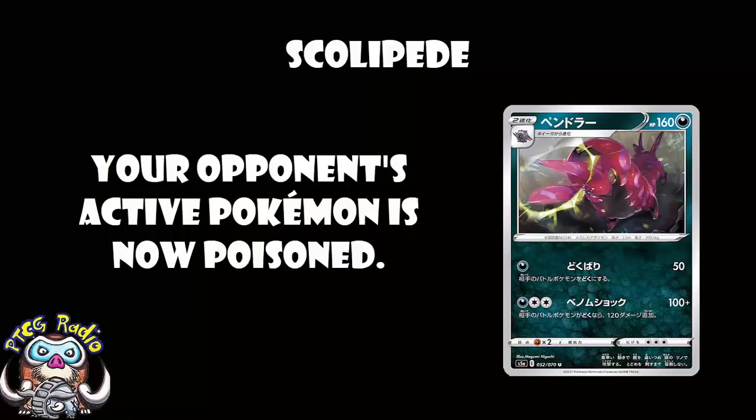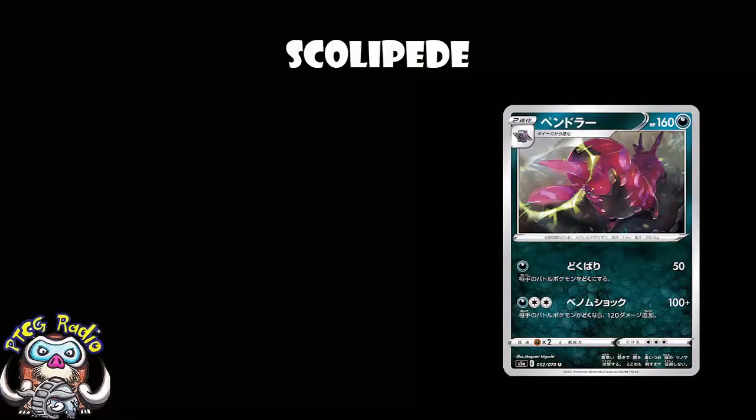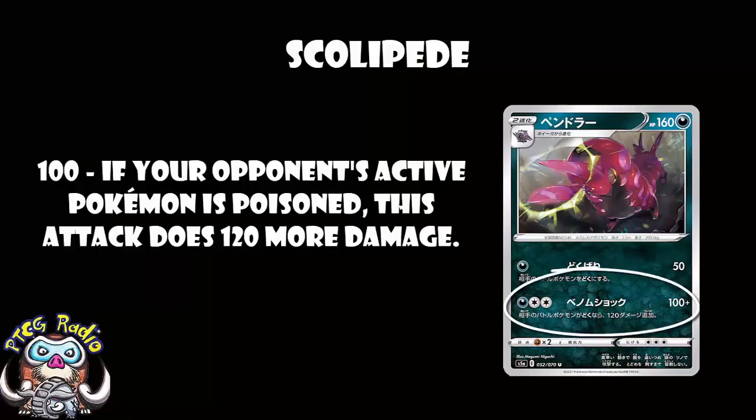Now, Toxicroak puts an extra 2 damage counters on for poison between turns, and it does stack so you can put multiple Toxicroak down. But the reason we're playing Scolipede is for the second attack: 1 Darkness, 2 Colorless, 100 damage. Not terrible — it will get that Oricorio. But if your opponent's active Pokemon is poisoned, you do 120 more damage. This destroys Pokemon V. 120 plus 100 is 220, and 220 is the magic number for the vast majority of Pokemon V. You're also going to have the poison damage coming in as well, and you're basically just destroying Pokemon V.